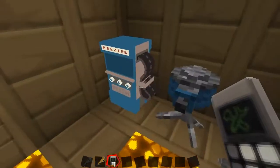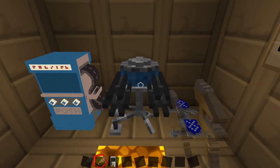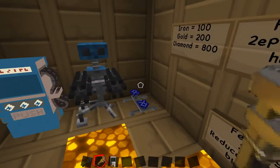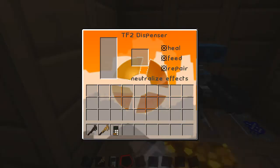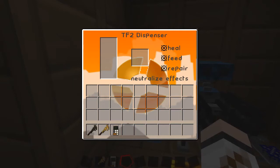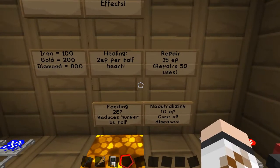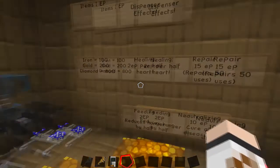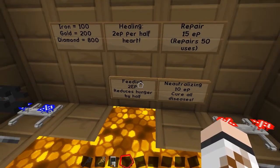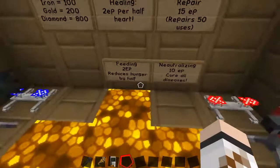These are what the models look like — the blue ones. You've got the dispenser and the sentry or turret, which you can upgrade by left-clicking it. The same goes for the red ones. Then you've got the teleporter, which you have to set the frequency yourself. About the dispensers — they have an energy bar. You put iron in for 100 energy, gold for 200 energy, and diamond for 800 energy, so I'd recommend using diamond. It uses two energy points per half heart healed, so energy goes fast. It costs 15 energy to repair your sentries, it can feed you, and it can even cure diseases — so they are very helpful. Unlike normal TF2 you can put as many of these down as you want, which is a bit overpowered.